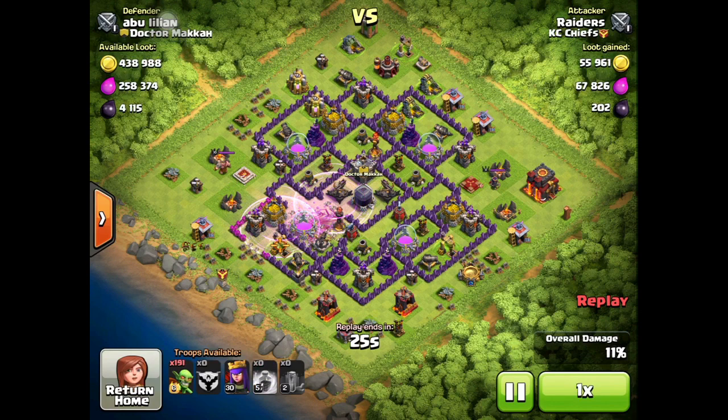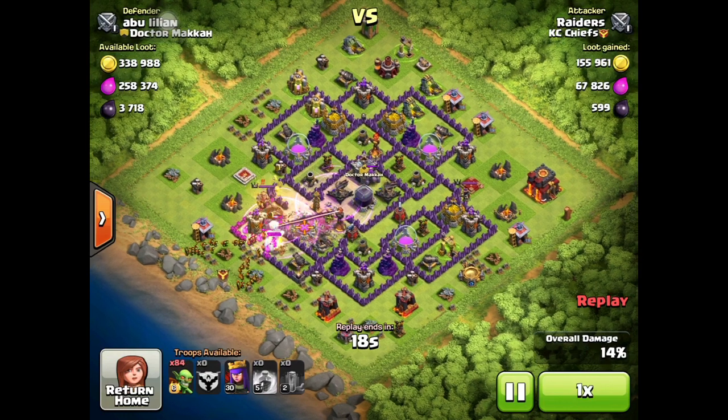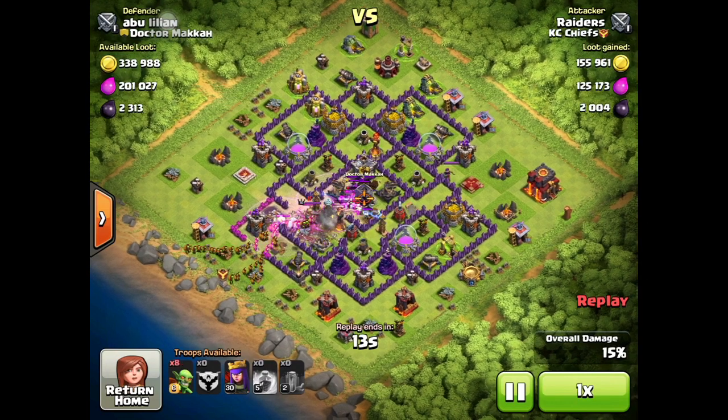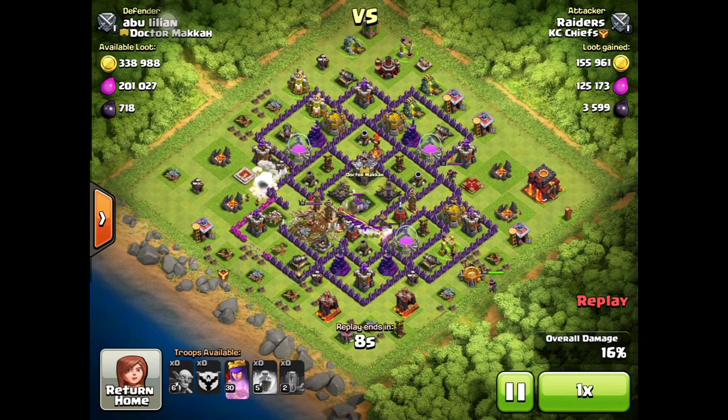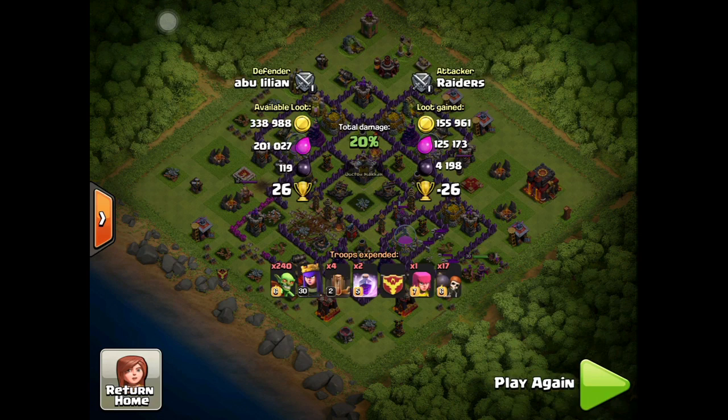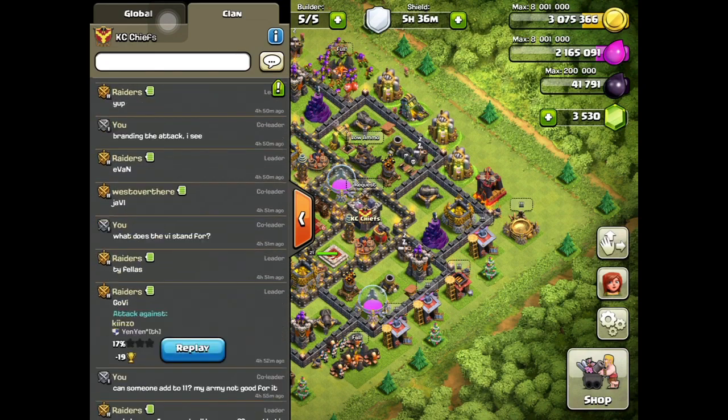He drops his two rage spells and then two-finger drops the goblins into the core. That's the key about deployment — don't just one-finger drop them. There's so much DPS and the goblins aren't that tough with X-bows, Infernos, and Teslas all raining down. At least two-finger, if not three-finger drop them so you can overwhelm all the defenses and get to the DE storage in time. You also get good incidental loot — you're targeting dark elixir but you'll get plenty of gold and regular elixir as well.